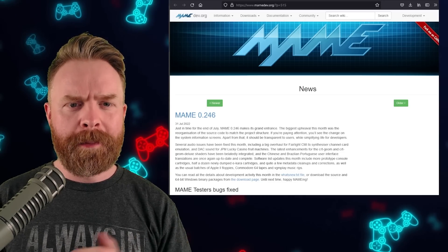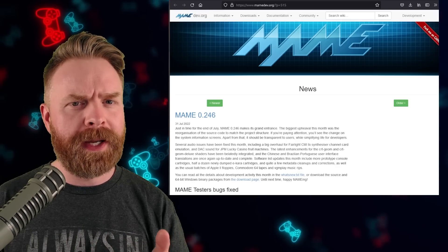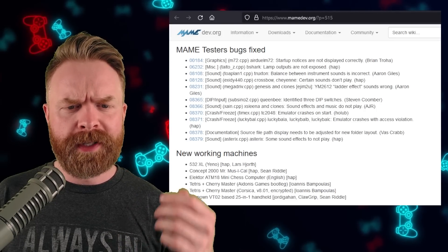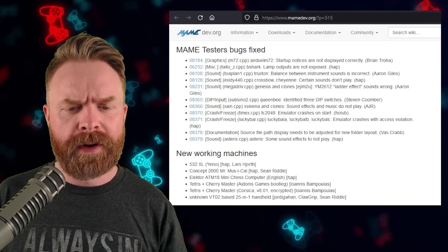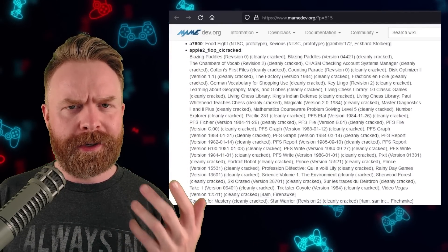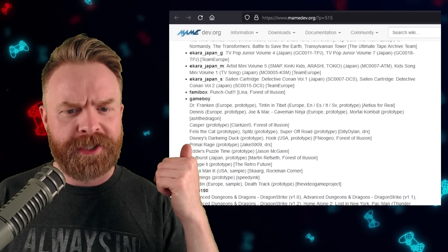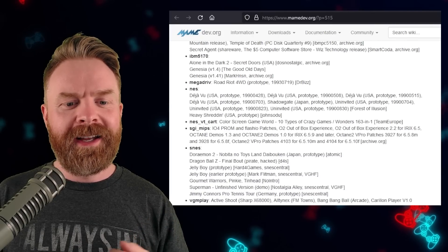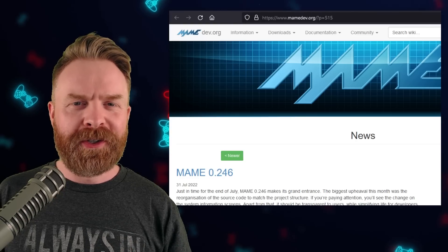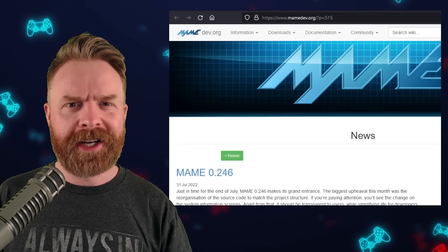Last up, we're talking about MAME. MAME version 0.246 was just released, and if you use MAME you might want to update to this version. As per usual, we have a bunch of bug fixes and improvements, including some major audio overhauls, some new working machines, and new working clones. Scrolling down under new working software, under Game Boy there have been a bunch of prototypes added, including Primal Rage and Darkwing Duck. Under SNES, we've got Dragon Ball Z Final Bout. I'll drop a link to the full notes in the description below.